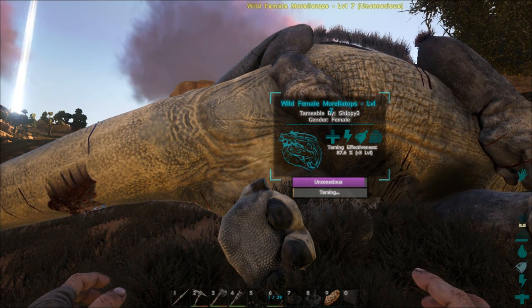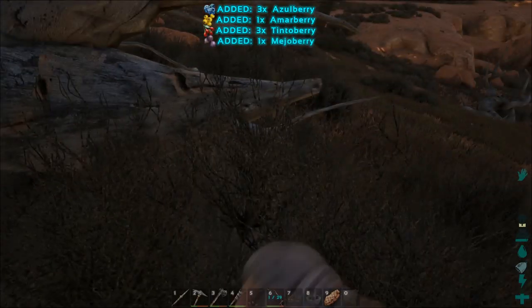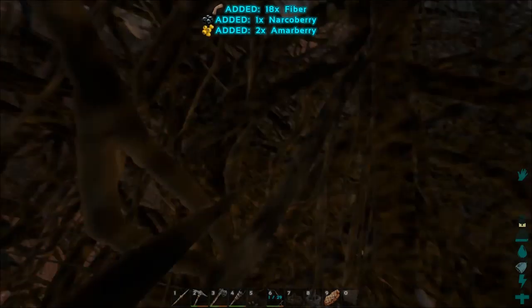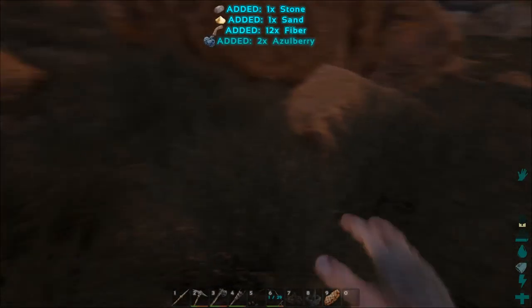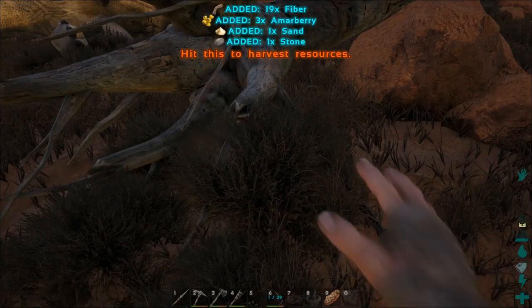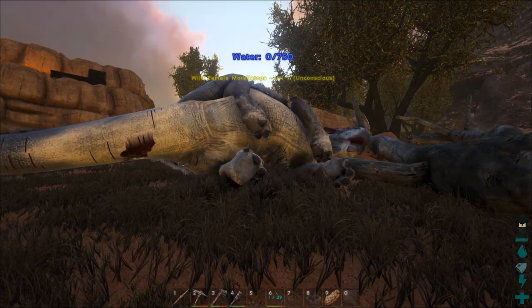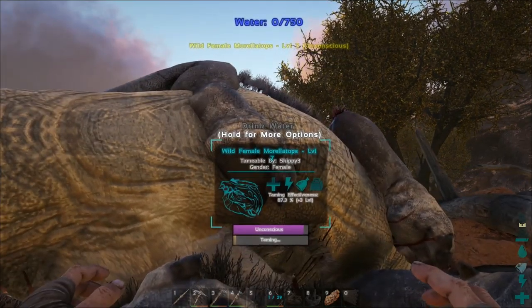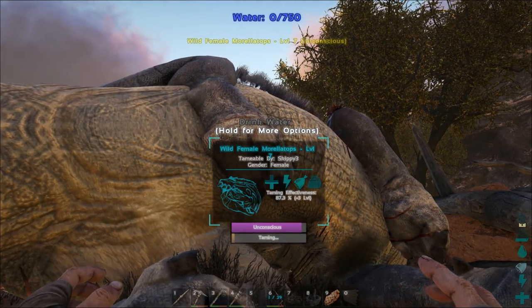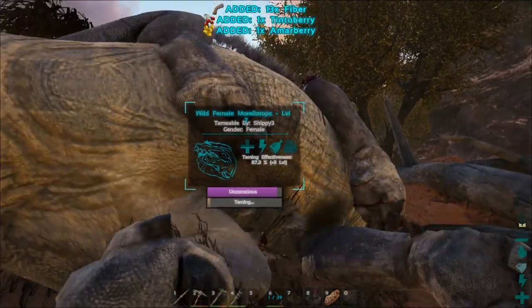Look at that tame bar move. And I heard one move over there. I know there are other ways to do this — like if you let them starve and then do all that. Honestly, I just find it's easier to do it this way. Then I can go around and do other stuff. At low levels, it doesn't really matter to me. If I was capturing a really high level, really valuable dinosaur, I'd put that extra effort in. But for something that's going to turn out to be like level 10 or 11, no big deal. Look at that — now it has a water thing above it. Now that I'm taming it — that is freaking awesome.